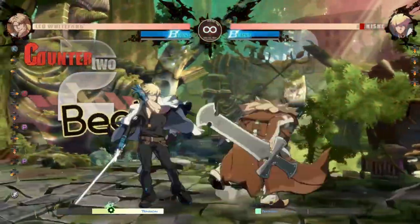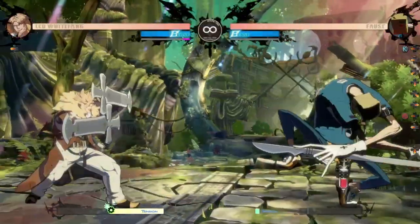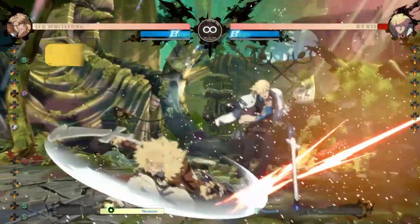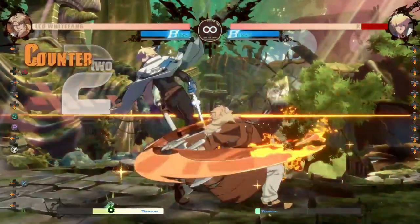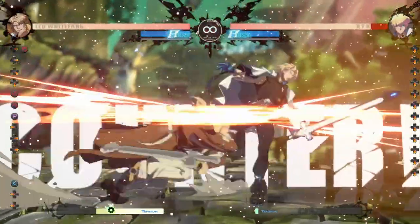Grounded counter hit 6p combos into cross-up slash. This is super important in the Faust matchup. Cross-up slash can also be comboed into off of any counter hit slash, crouching or standing, and off of heavy slash you get a small combo.